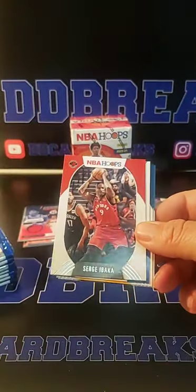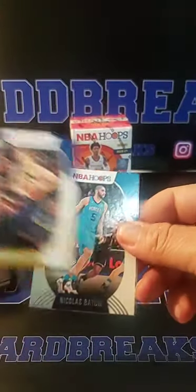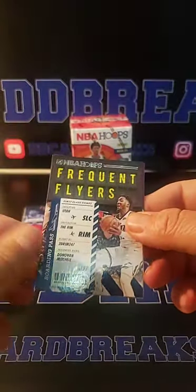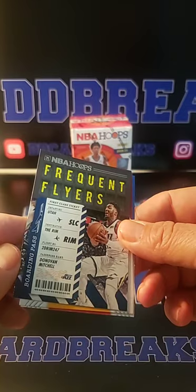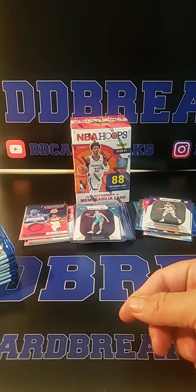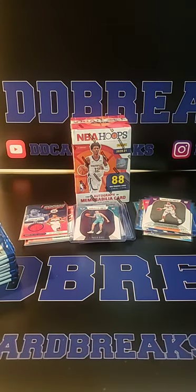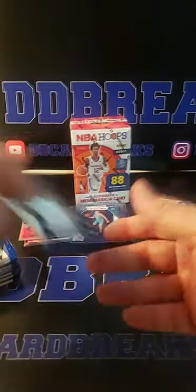Harris, Abaka, Luka number two, Sabonis, Batum. Frequent Flyers — Utah, Donovan Mitchell, Isaac Okoro, and Isaiah Stewart. So another Okoro. So we're looking at the Frequent Flyers to make sure it wasn't a holo.